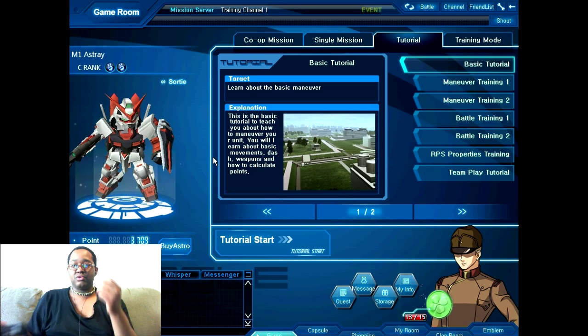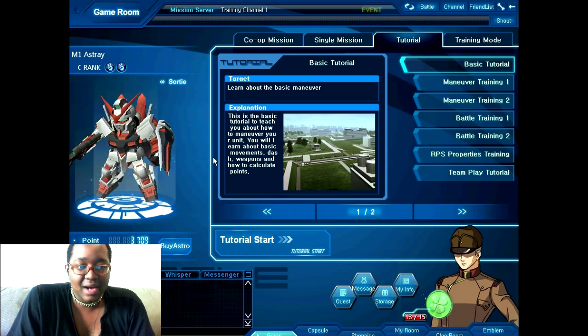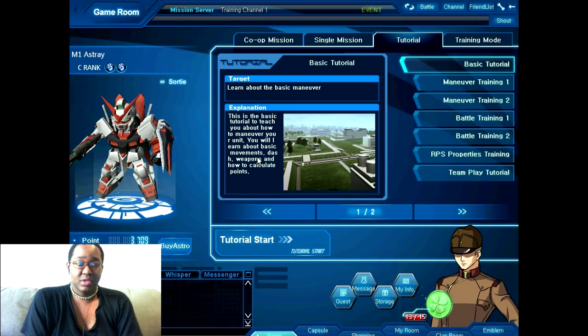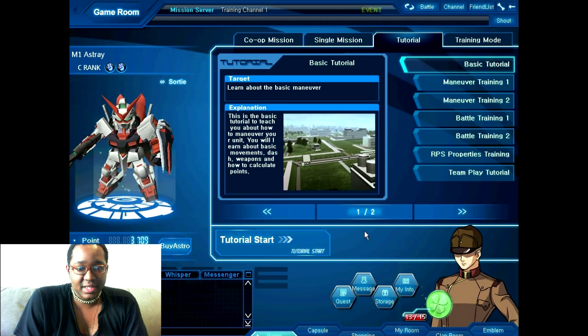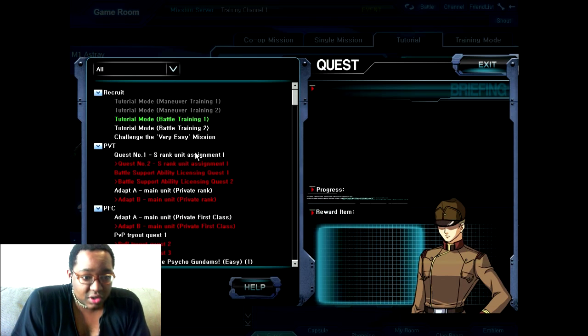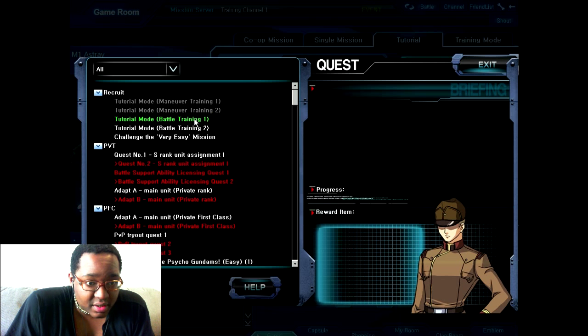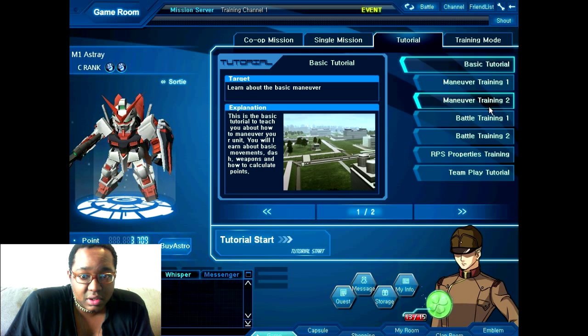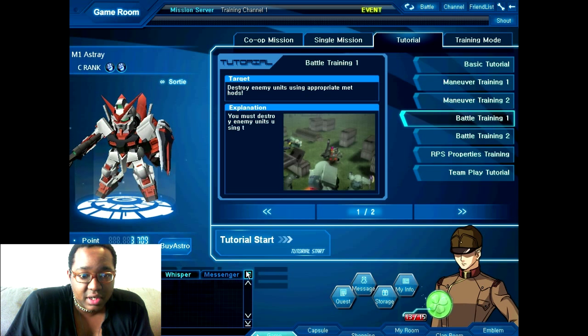Hello people, this is PsychoJoseon here and I'm gonna be playing SD Gundam Capsule Fighter Online with this controller right here. So what I'm gonna do is go to Quest just to check out my quests. Looks like I'm on Battle Training number one, not really gonna give up at the moment, so I'm gonna go to Battle Training one.